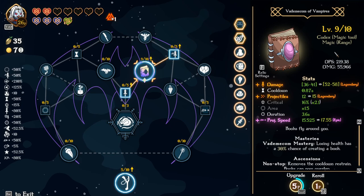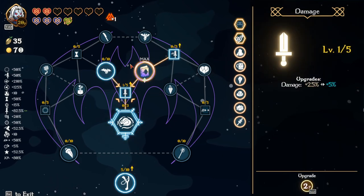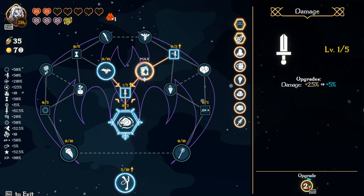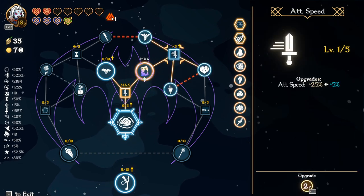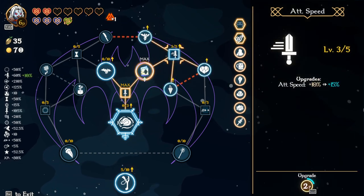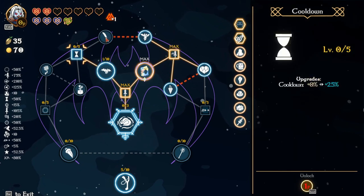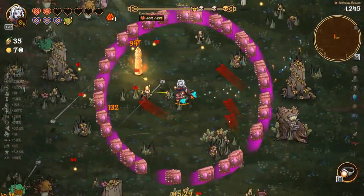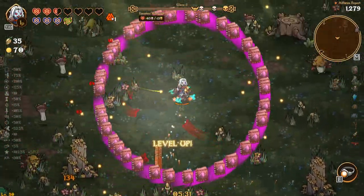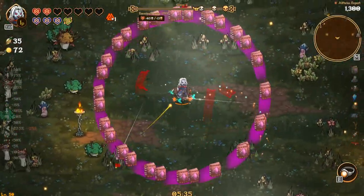I definitely want more damage on the books — damage is pretty low. If I do that, does that increase this? 53 to 58, it did a little bit but not a lot. We had fear before, I think I want to go bleed again. We're out. I think I want to go bleed. Double speed feels amazing.